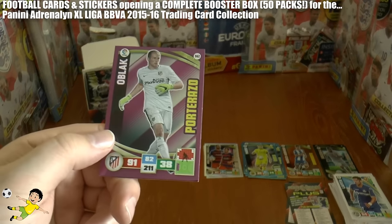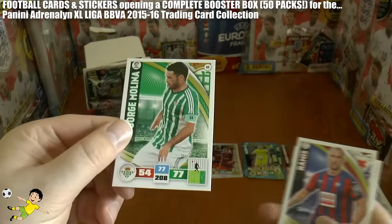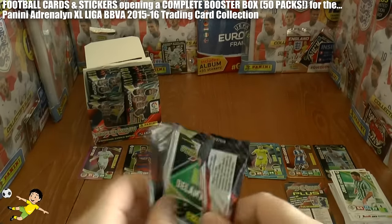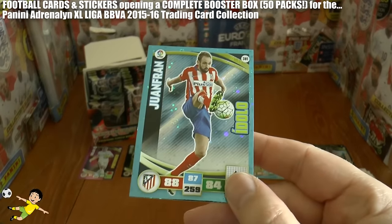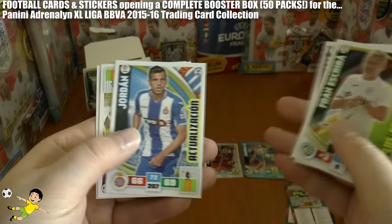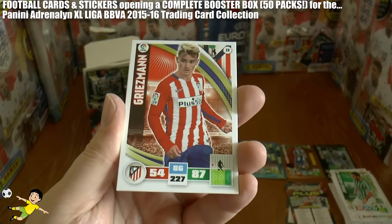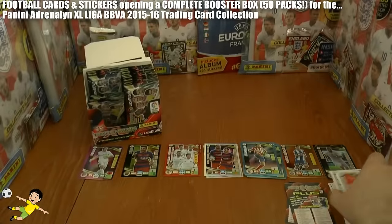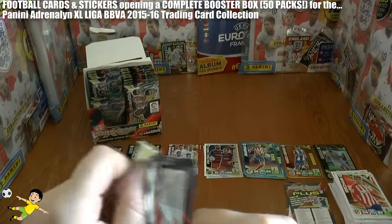We've got a black goal-stopper and the rest base. Juan Fran — if ever there was a fan's favourite, he would be a fantastic addition. Fernando Torres of Atletico Madrid also features, and then Griezmann — the base card of the superstar striker. There's also a Ballon d'Oro, likely Messi.